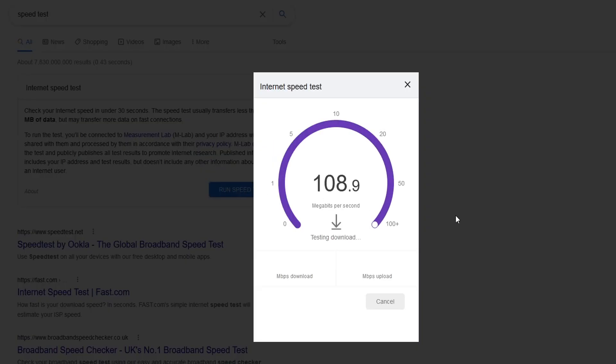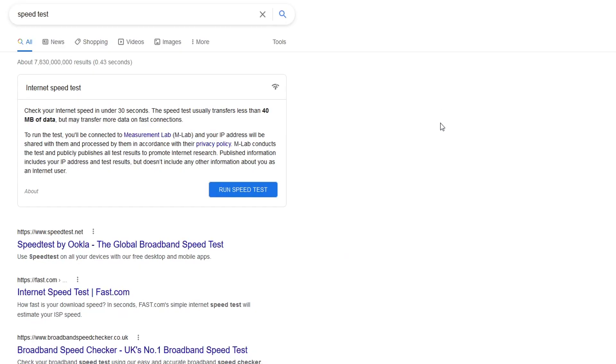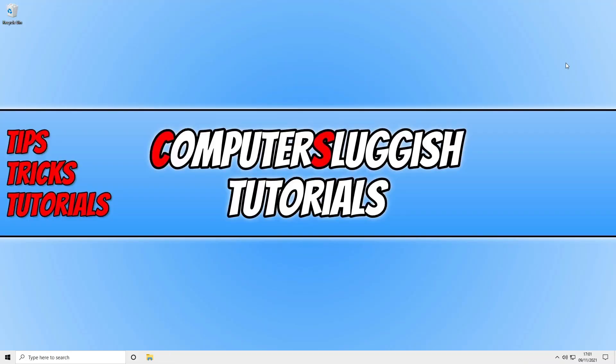This will run a speed test on your internet connection and you need to check whether you are getting the correct download and upload speed. If you are not getting the correct speed, you might need to contact your internet provider. On mine everything looks absolutely fine. Once you are happy there are no issues, also ensure no one else in your household is currently downloading or uploading a large file.